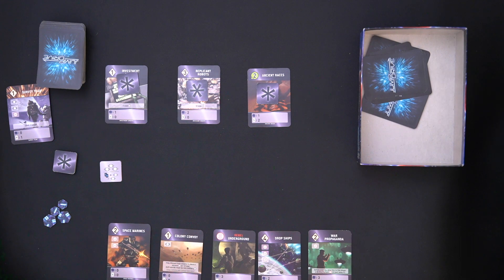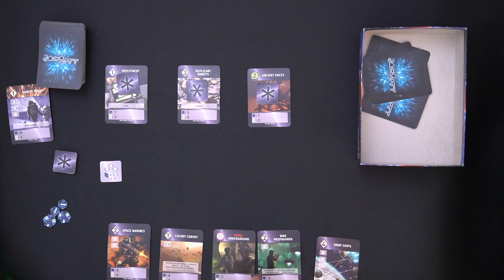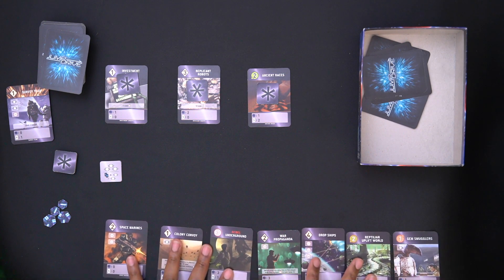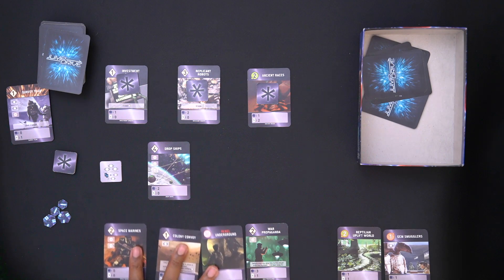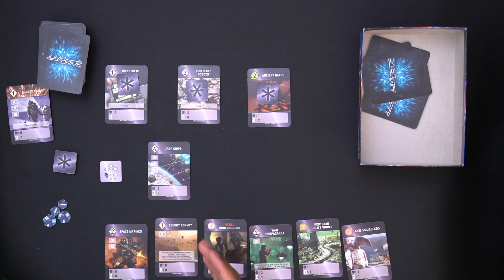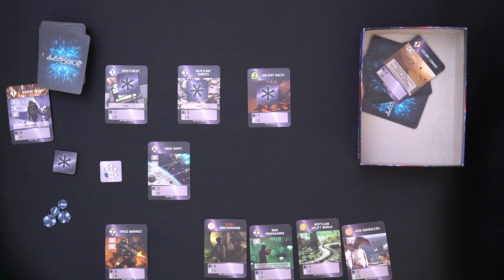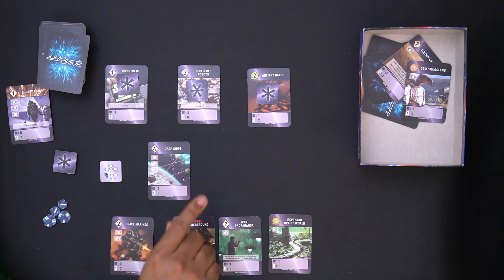This is looking pretty dire. I need to play Dropships and I need more cards. Before I do, I also draw two cards from Robot Replicants — that helps a lot. I'm going for military since I have nothing but military cards. I'll play Dropships: normally it costs four, reduced by one for playing only a development, reduced by another one from Investment Credits — I pay two cards total. I discard two cards and at the end of round five I get six points.